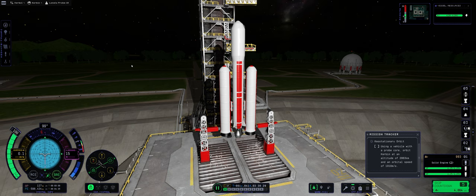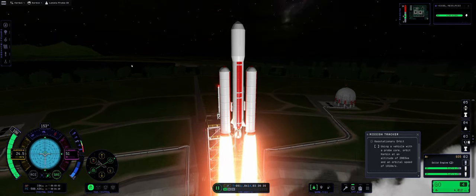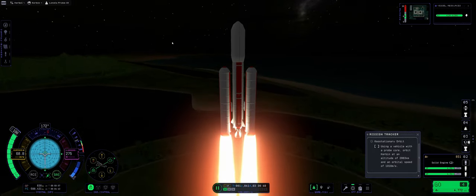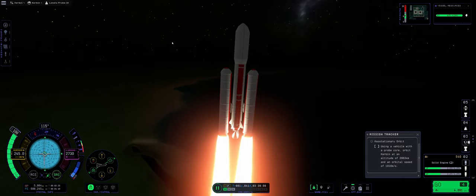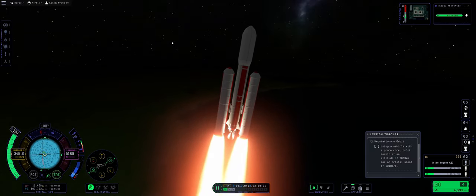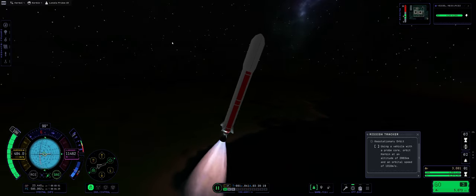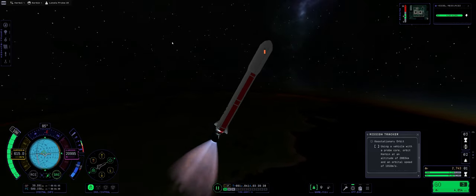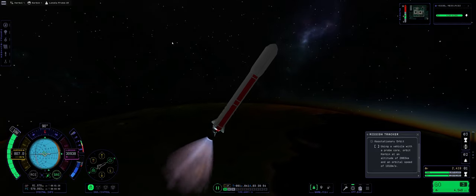Deluge igniters and boosters, and off we go - beautiful launch! I'm going to accelerate it by a great margin because we've already seen this craft launch. The craft is going to burn directly to the Kyo stationary orbit - first up to an altitude of 110-120km, and then I'll circularize.